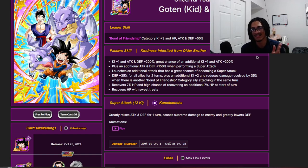He launches an additional attack — that's a 70% chance from a super attack — and 35% defense for all allies for two turns, which I like. Also, 2 Ki and 35% damage reduction when there is another Bond of Friendship category ally attacking in the same turn, so you absolutely want that Bond of Friendship category ally attacking in the same turn.